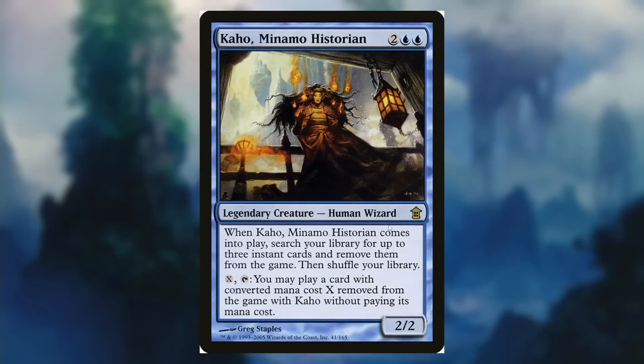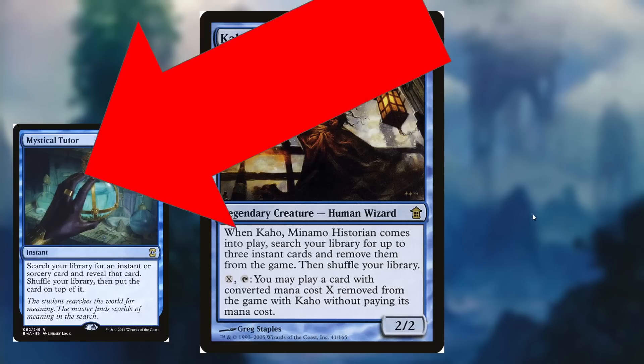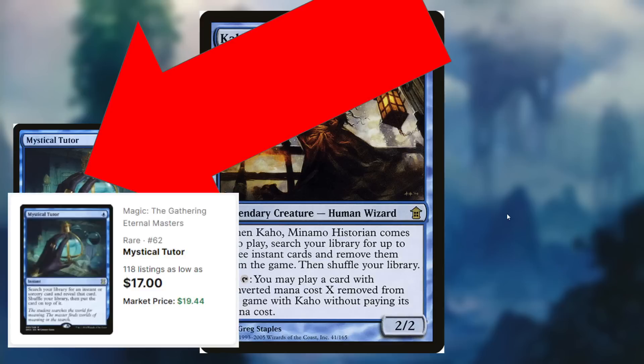Hello everyone, and welcome to my four-card deck tech using Kaho, Water Surface Historian. We're going to use her ability when she comes out to get Mystic Tutor, and then guess what? That's only $17. I have decks that are cheaper than that.